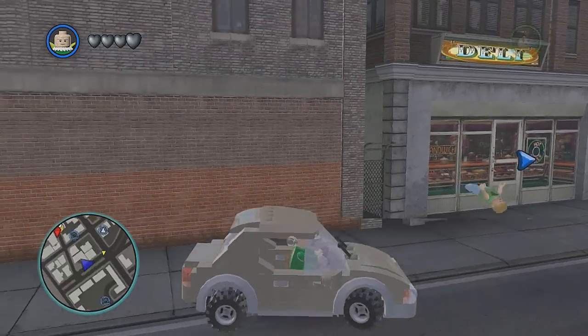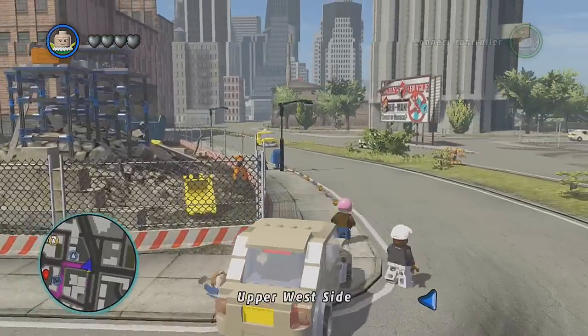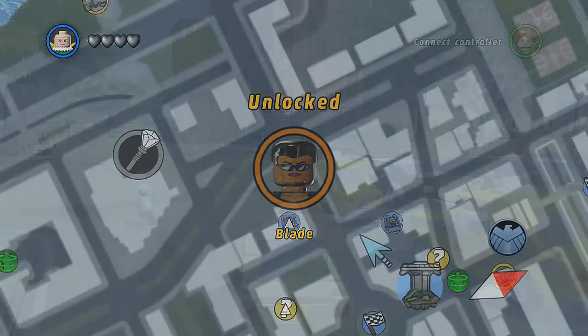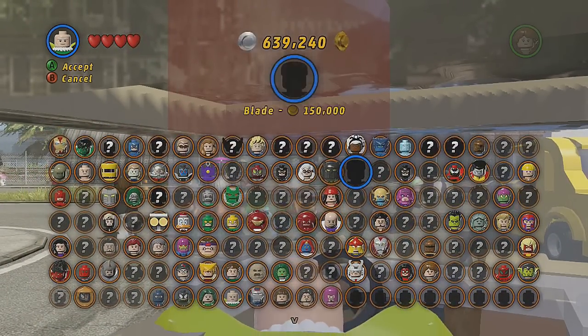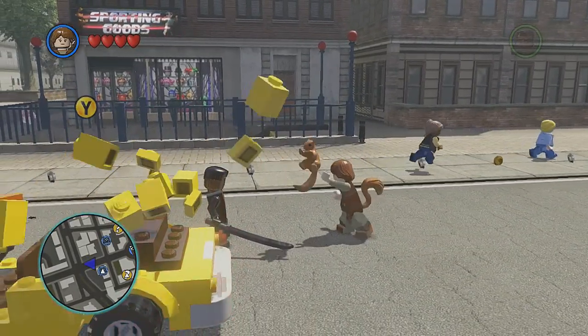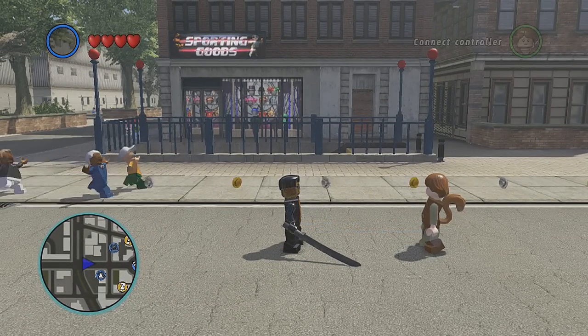Getting a running head start — here we go! Blade says: 'You took care of those guys. I'm supernatural but I ain't psychic. Anyhow, take this for your trouble.' Yes, I will take your Blade! Let's unlock Blade — there he is. Squirrel Girl says: 'I got these crazy-looking squirrels!' Not as awesome as my Blade though.